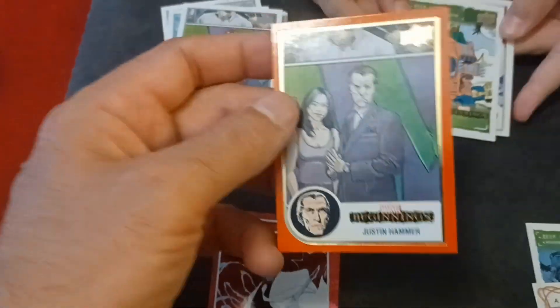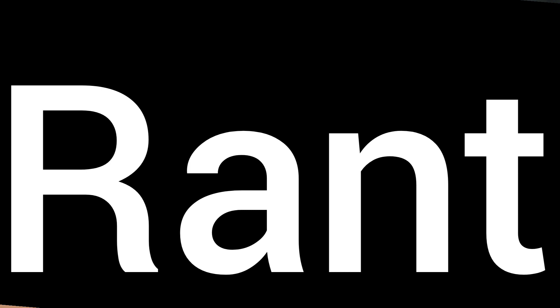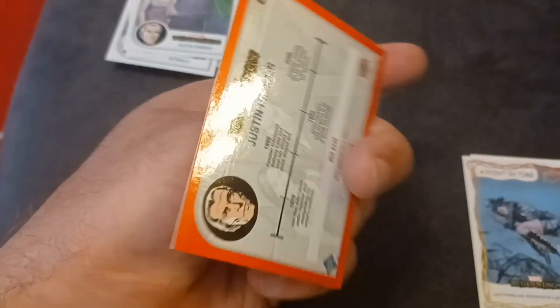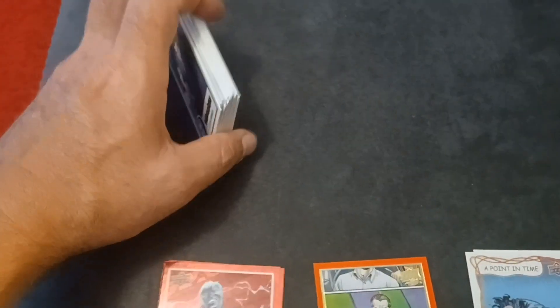Let me explain this — give me a moment for a rant. This makes no sense. This is the kind of stuff that Marvel builds: secondary sets of blue border, red border. It's really just a lot of excess for no reason. At least the Point of Time cards are a little something, but when you look at these, all they are is a red border on a base card. That's it, nothing extra. Okay, rant's over, let's move on.